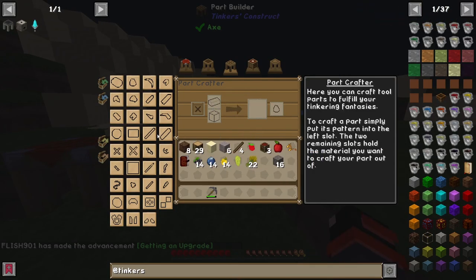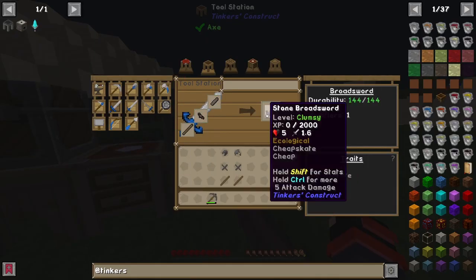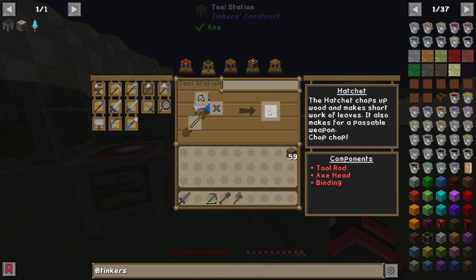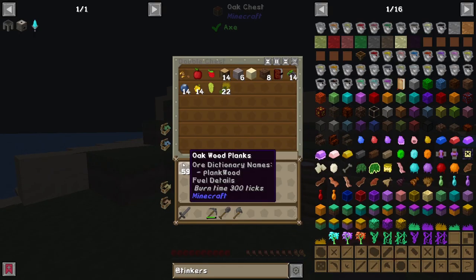Let's go ahead and make the rest of our tools. We got ourselves parts for a broadsword, a shovel, and a hatchet — also known as an axe. They are very nice tools to have early game.